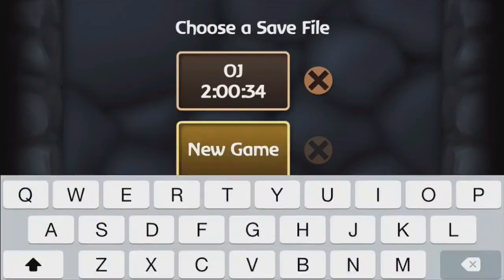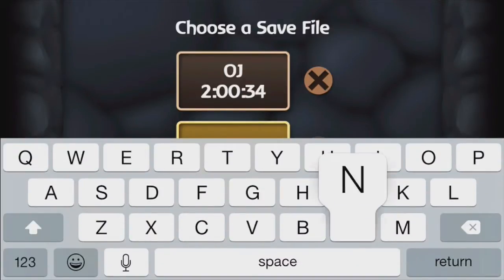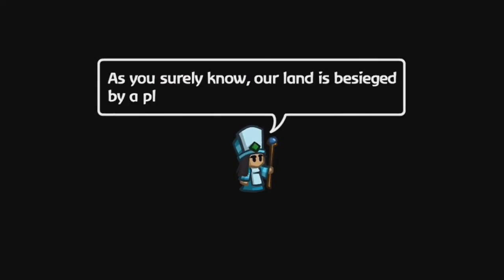So I'll choose save file number two and I'll be calling myself Shiny. My first file is actually the OJ file — that's my practice run, because this game is hard. So this is how the characters look, and it's pretty funny actually. This is Lucille, of course.